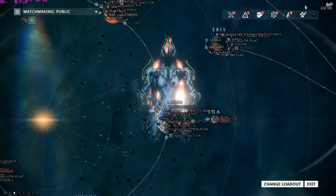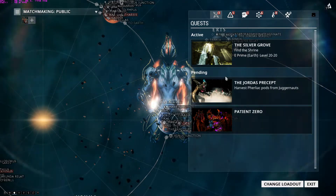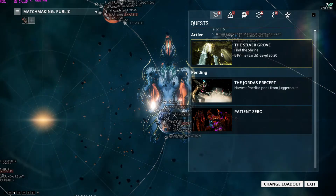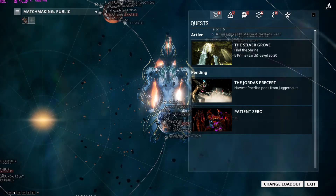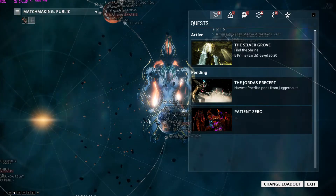On the top right of Navigation, the first thing is Quests. This is where you do all your story missions, and it shows you which quests are active and which are pending. All you do is click on one and it will either send you to that mission or tell you what to do. Some quests require you to build or craft certain things. I highly recommend doing the quests because completing them lets you unlock Junctions — some Junctions require completing a certain quest.